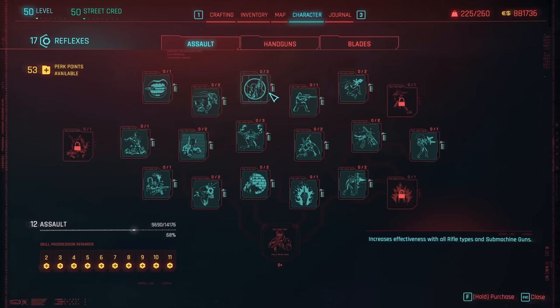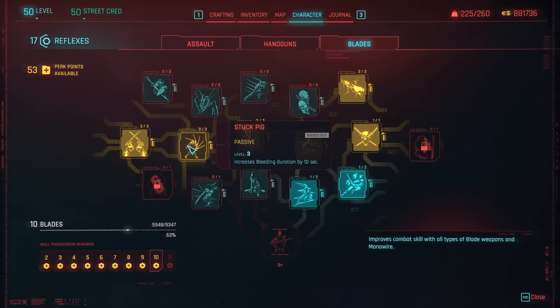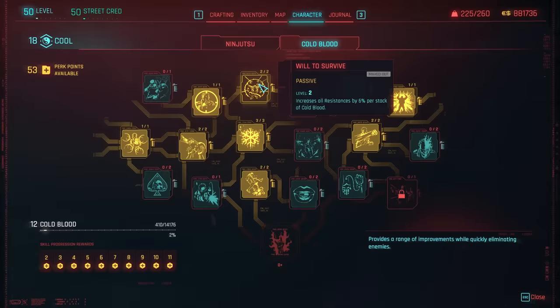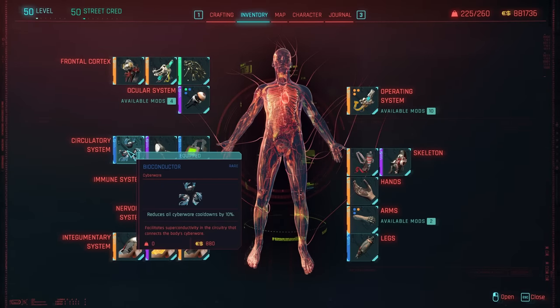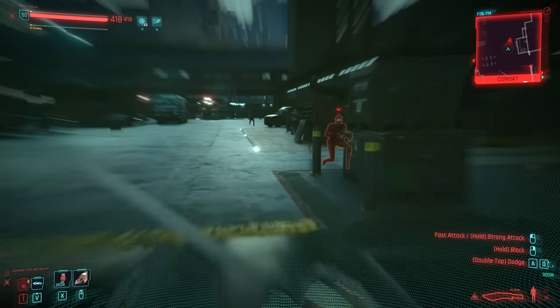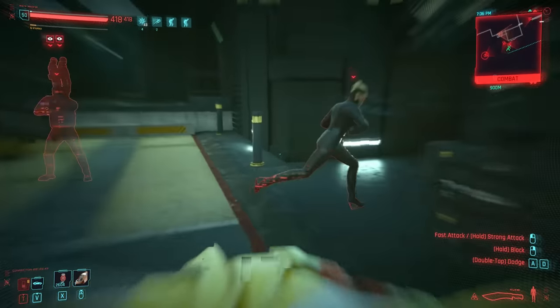Kicking this off with the important perks and cyberware I used when testing these: I went with a reflex, tech, and cool heavy build, which brought up many but not all of the blade perks — anything from cold blood that improved melee, as well as crafting perks to craft legendary gear. For cyberware, optical camo and a low cooldown Sandevistan both pair very well with a build utilising most, if not all, of these weapons.